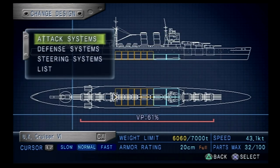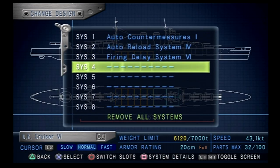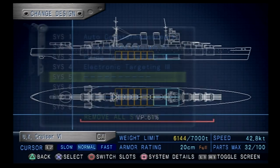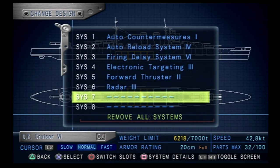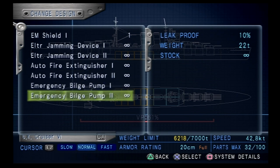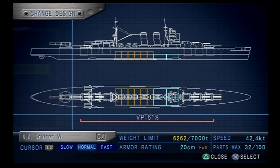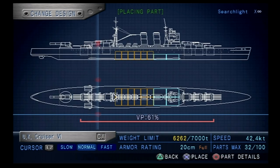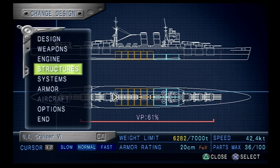Systems — we want our auto countermeasures, auto-reload, firing delay, electronic targeting, forward thruster, and radar. EM shields is not really useful yet because no one's using lasers. Let's go with the fire extinguisher and the jammer — both of those. Armor is done basically. Let's get some searchlights on there, then we'll start putting on the AA guns.